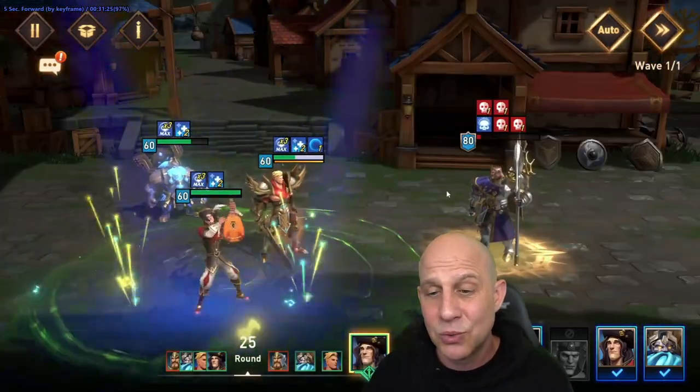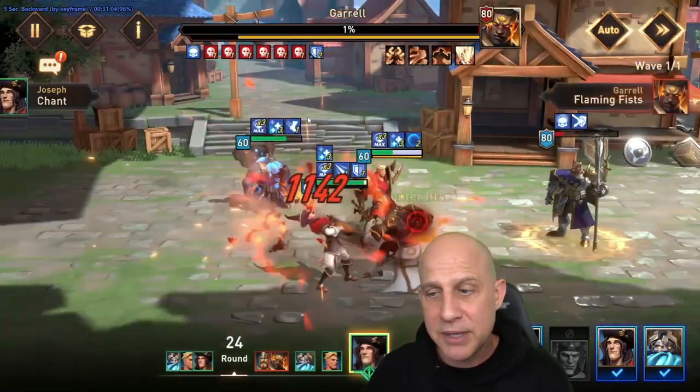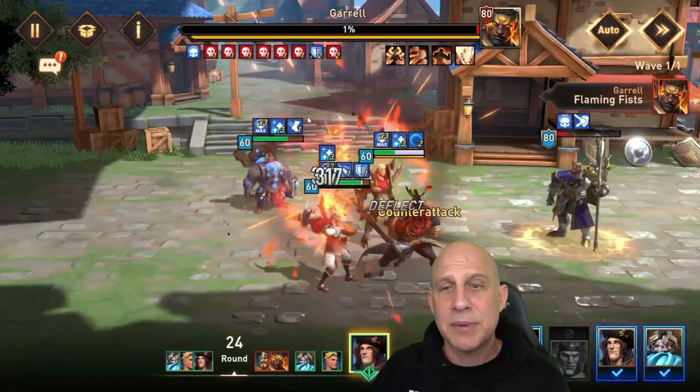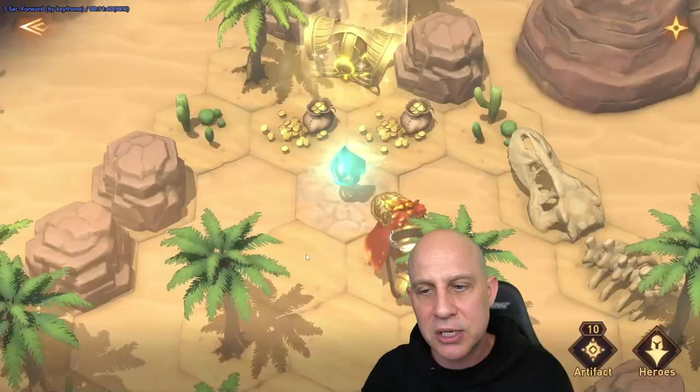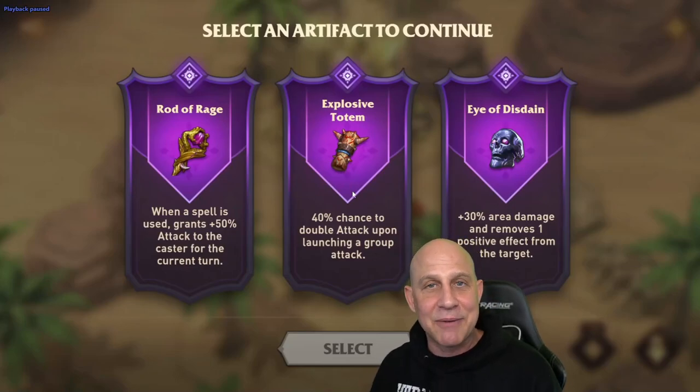At times Garel was really hitting hard, but then we just started provoking him, got even more poisons on him, and he just didn't have a lot of health. He dropped pretty quickly and we beat the encounter. That's it, everyone.